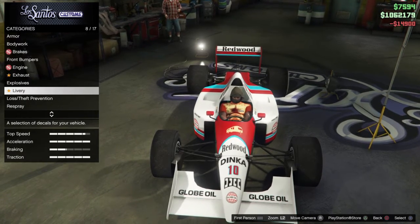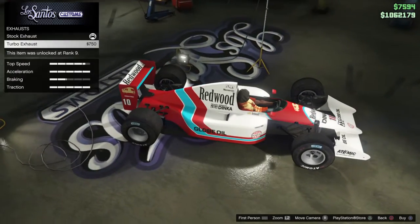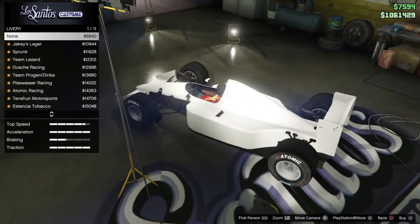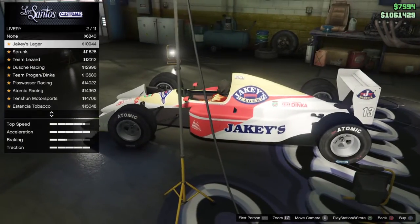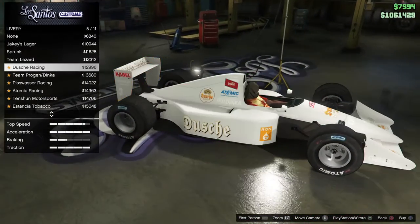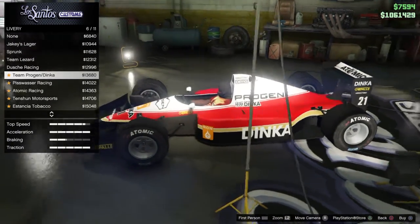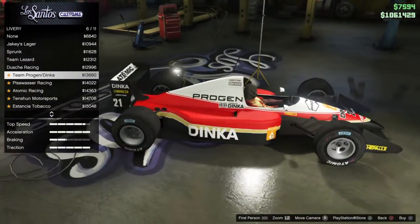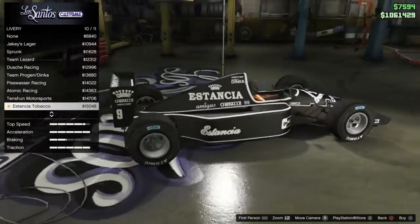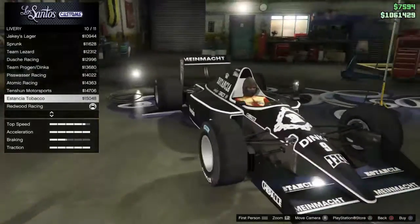I just got some good, decent liveries. Let me check out the liveries. Turbo exhaust — okay, let's put a turbo exhaust on. The tobacco liveries, okay.